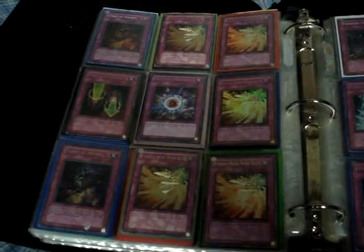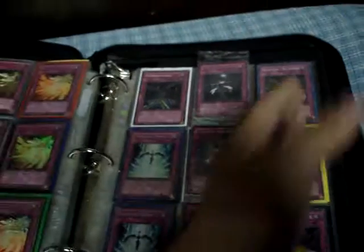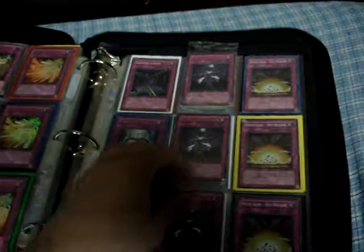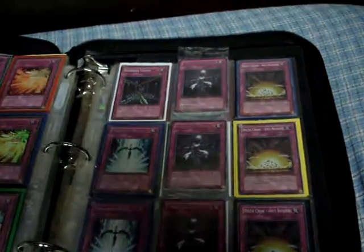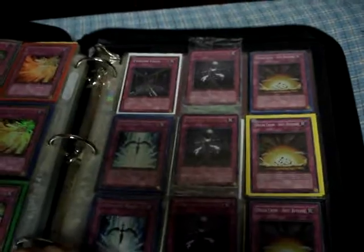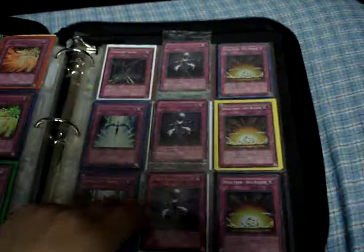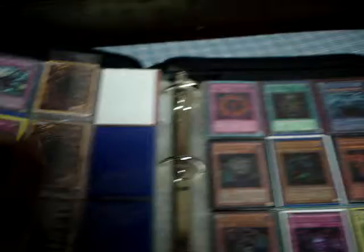Mystical Rough Panel, 3 Delta Crow, 3 DPY packs from the States, Scrap Iron, 1-for-1, and Love Leader - still sealed, all 3 of them. We have Fiendish Chain, 2 Starlight Road, 2D Prison Super, and Beckoning Light Super.